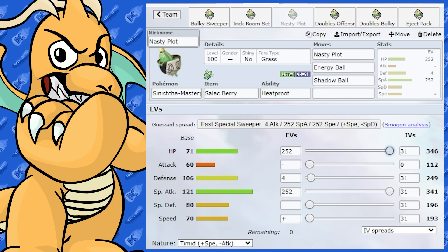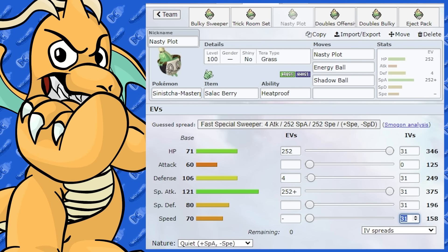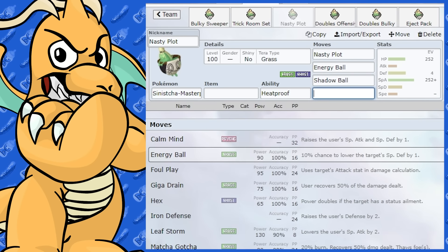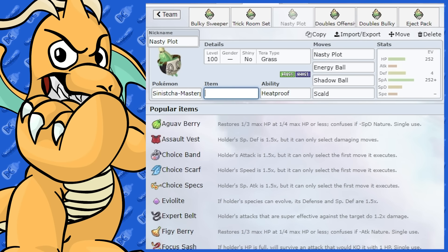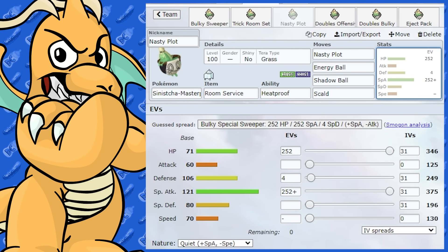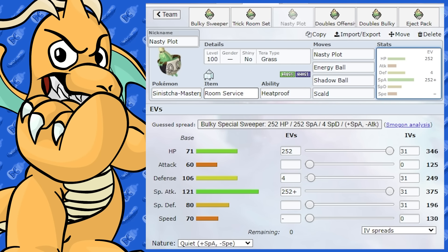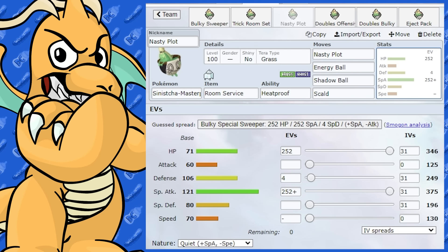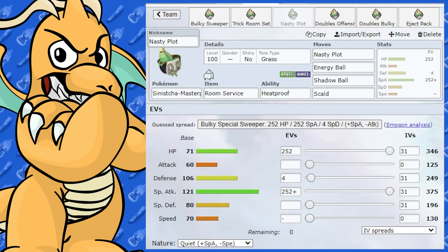You might be able to get away with it under Trick Room with a Quiet nature and zero IVs in Speed — that gives it a bit of a chance, would be bulkier, and you could even give it Room Service as well. It's got 70 base speed, so there are some Pokemon that outspeed it but not too many. You could also slap on a Life Orb. I definitely don't see the Nasty Plot set being used as much compared to the bulky or Trick Room sets, but it's still an option.